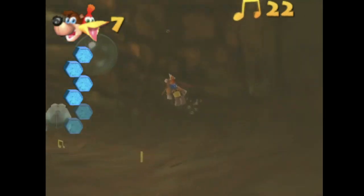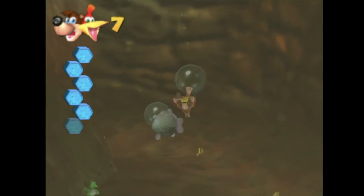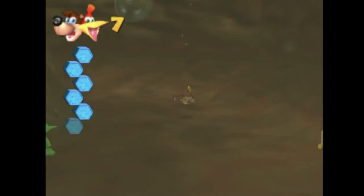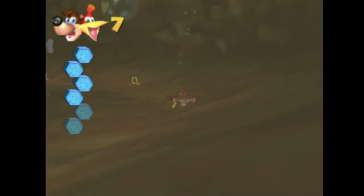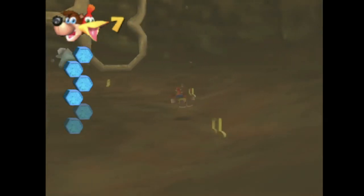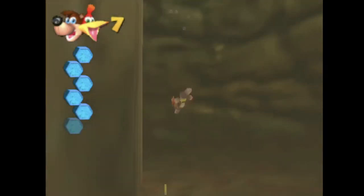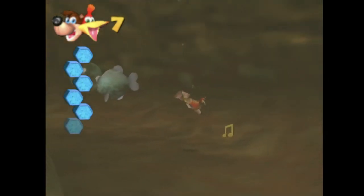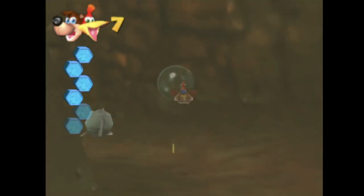I'm super nervous about this section because of the swimming controls and drowning. It's really hard to just point yourself in the direction you want to go. I was just trying to play Super Mario 64 and had so many problems with that. Oh my god, I'm missing so many notes. The low saxophone representing that you're underwater — you're at the deepest point of the level.